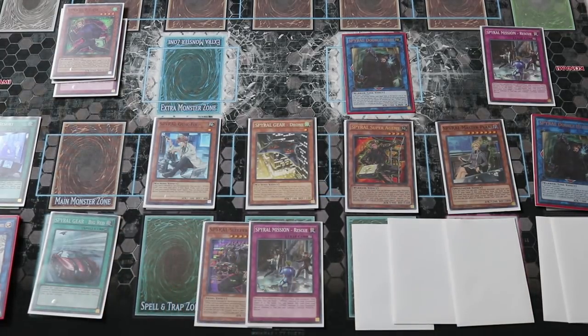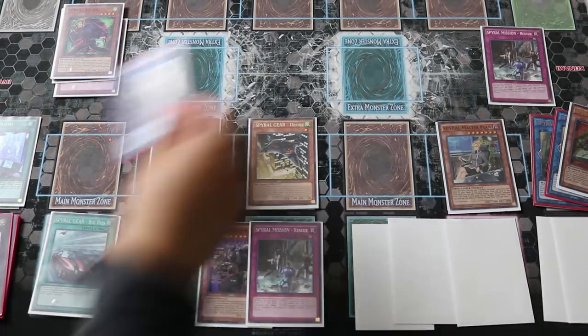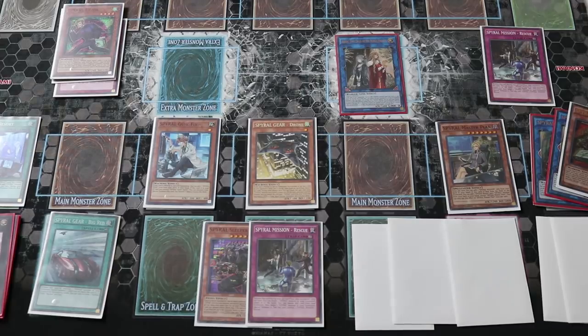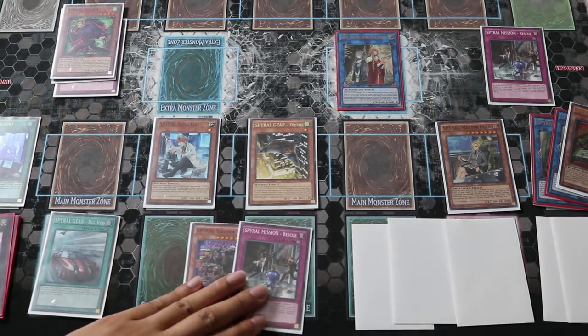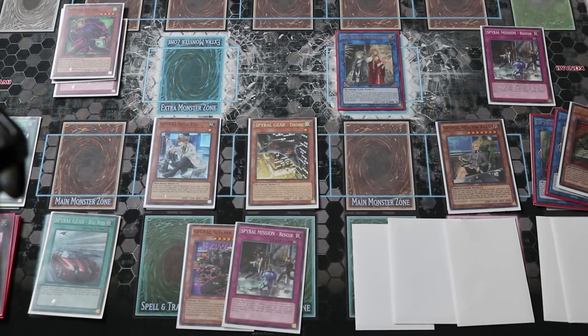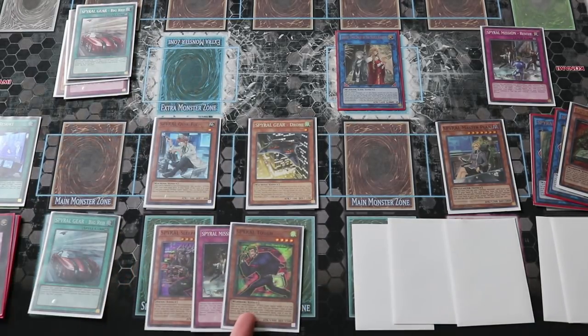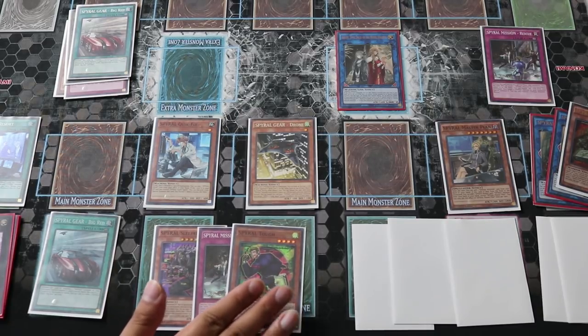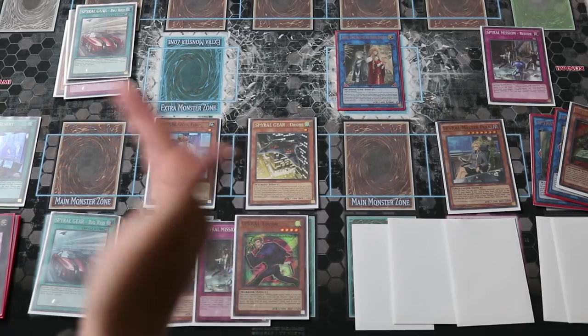This is where it gets lit. You're going to link Agent and Helix — both are warriors — off to Isolde, Two Tales of the Noble Knights. Once Isolde hits the field, activate her on-summon effect to add one warrior monster from your deck to your hand. You're going to add Spire Tough from your deck to your hand. Now, you're not able to normal or special summon Tough this turn, but you can still discard it as fodder or hold onto it until your next turn and summon it to pop cards.